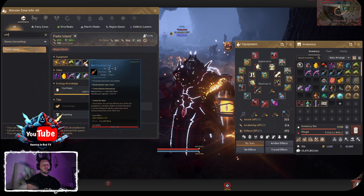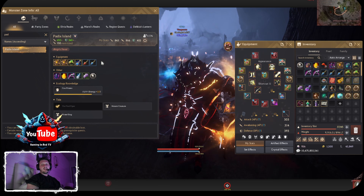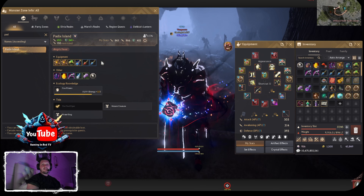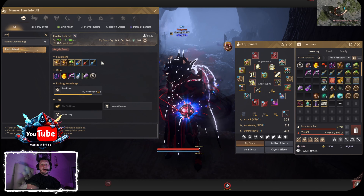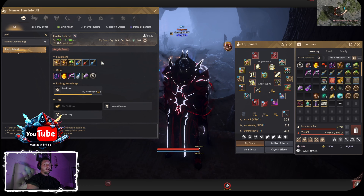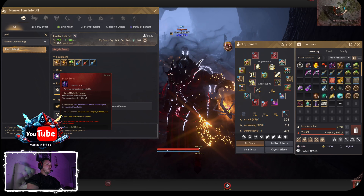Then you have the red coral earring and the blue coral earring. This spot also drops the rich merchant ring — if you don't know what that is, there are five pieces you have to collect, and this spot drops one of the five pieces. Once you collect all five pieces you can get an extra five percent silver when you collect sales from the marketplace, but it's a very, very rare drop.